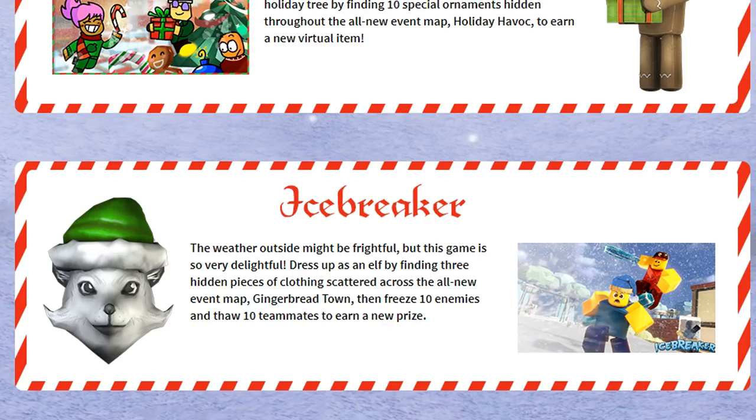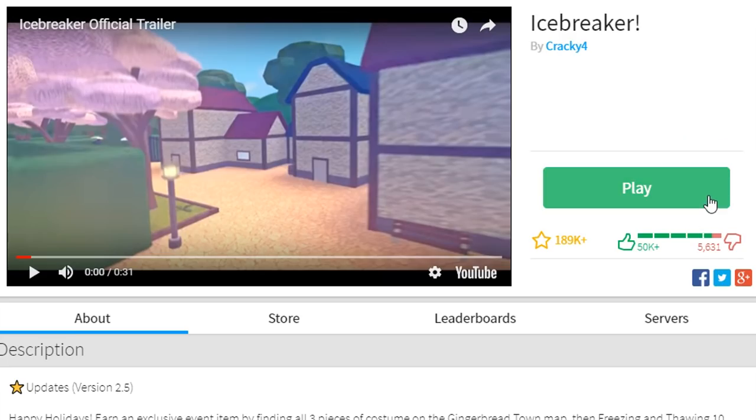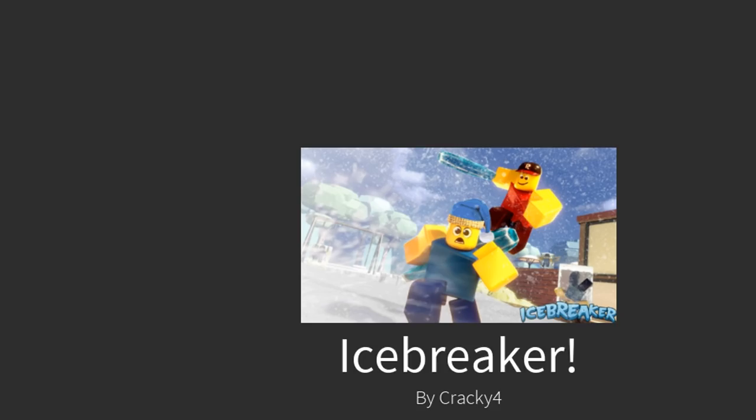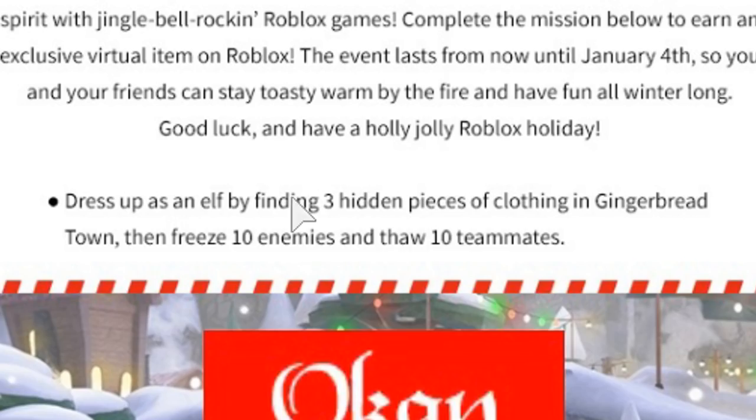The weather outside might be frightful but this game is so delightful. Dress up as an elf by finding three hidden pieces of clothing scattered across the all-new event map Gingerbread Town, then freeze 10 enemies and thaw 10 teammates to earn a new prize. Before we dive in, be sure to drop a like and subscribe if you're new to the channel.